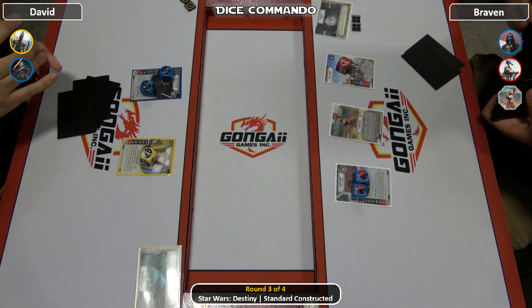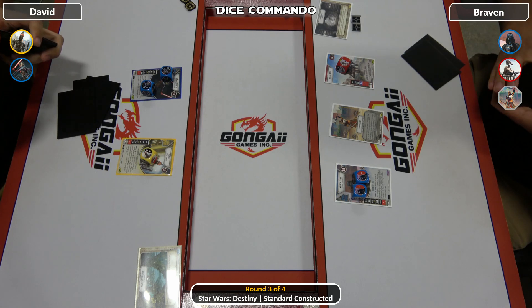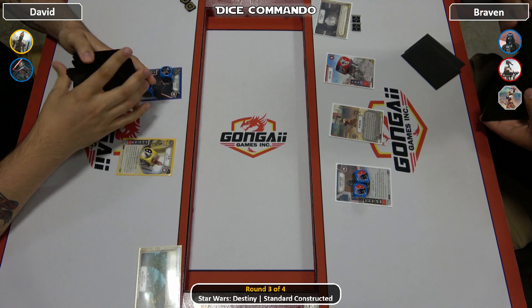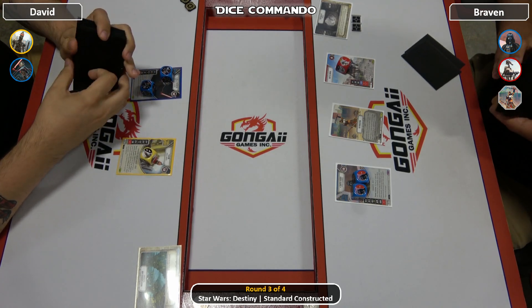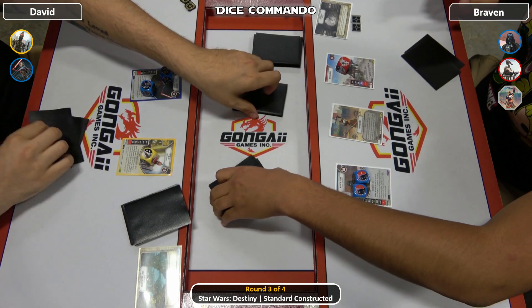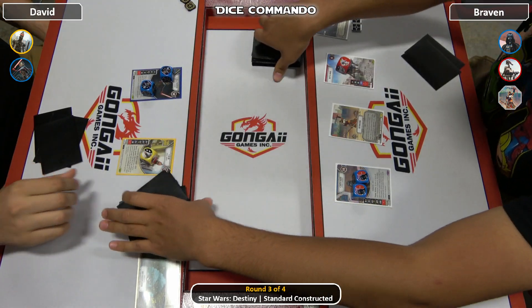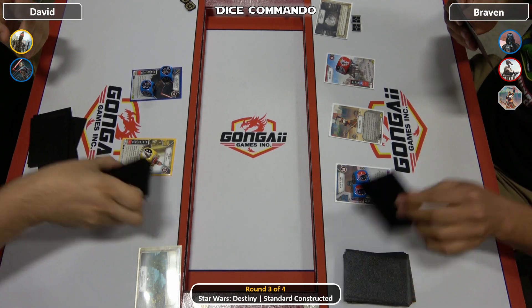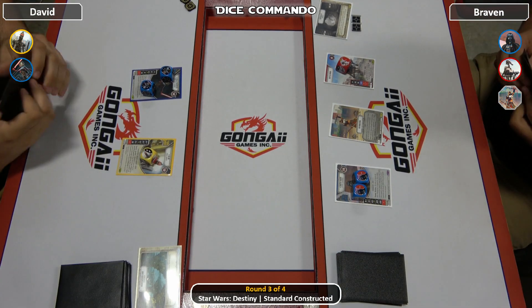Hello everyone, welcome back to Dice Commando for round 3 of today's standard tournament here at Gongai Games in Portland, Oregon, USA. On our left we have David — he's playing Asajj Ventress with single die IG-88, on the Nightsister Lair so he can start making money when he drops those downgrades. On our right we have Braven, playing his Vader Droid Retribution deck on Fighting Pit.